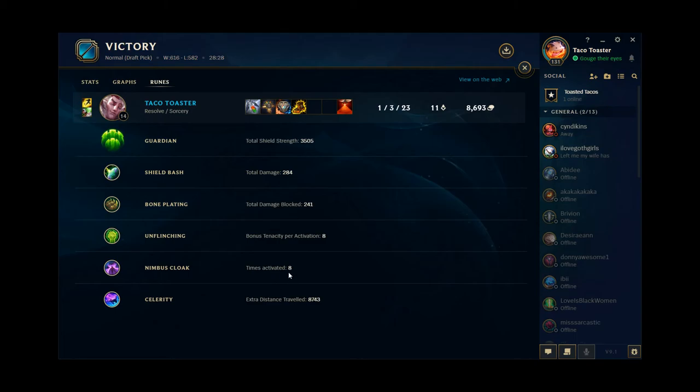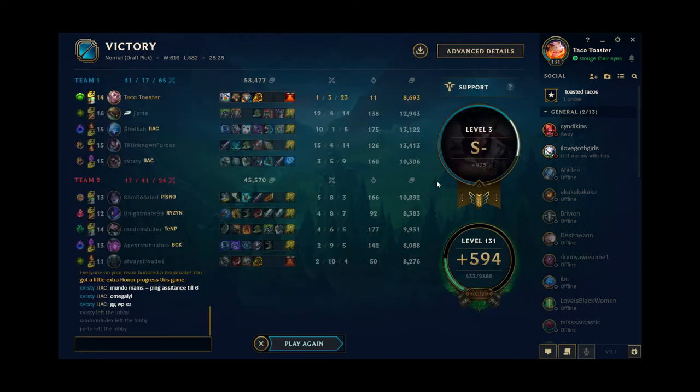Celerity came in huge — Nimbus Cloak was really helpful. I like move speed Rakan. I recommend Guardian, then Nimbus Cloak and Celerity — I just want to guarantee that I can get on people, or if I need to use my ult to disengage I have that option. Other options would be Biscuits and Stopwatch from the Inspiration tree. Rakan support — you can definitely play him, I don't think he's top tier but he is a lot of fun. He synergizes very well with Xayah, that's what he was designed to do, but no one's really playing Xayah anymore even though I feel like she's still a top-tier ADC and very much a lane bully. Yasuo Rakan is definitely an approved combo.